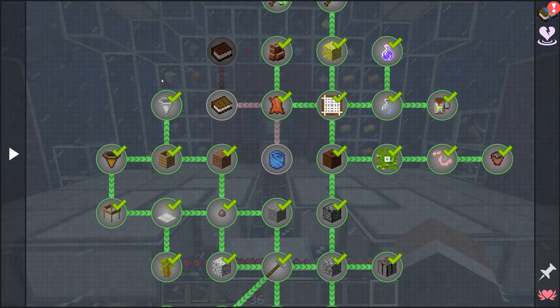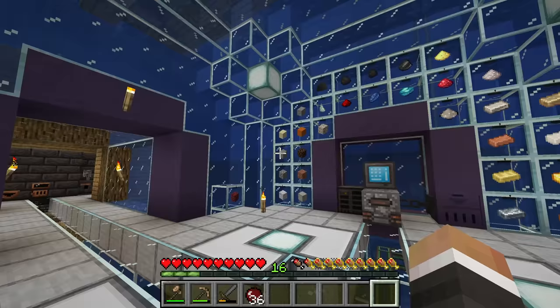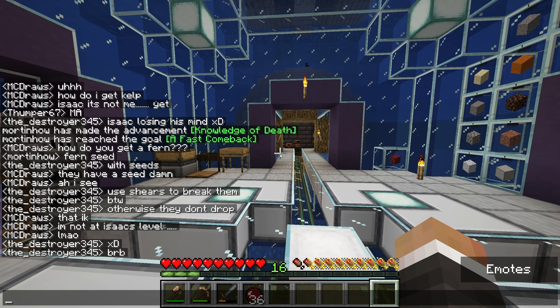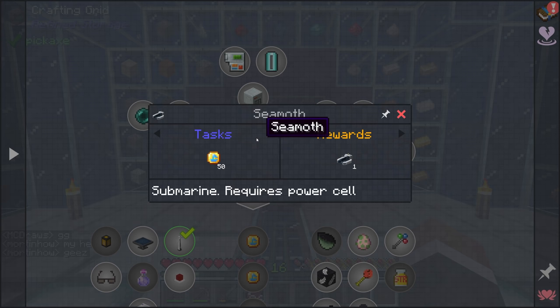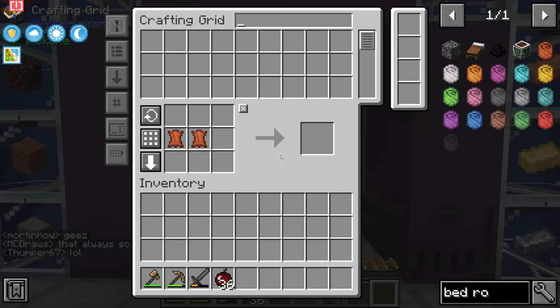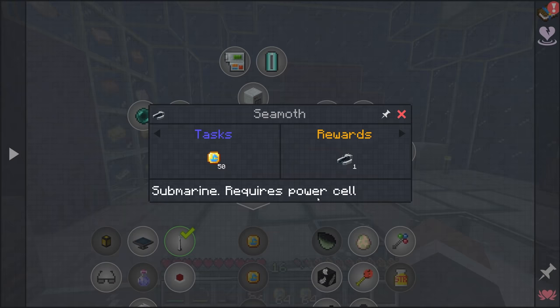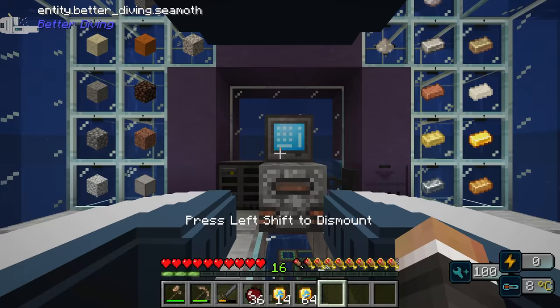Speaking of exploring underwater, one of the things added to the shop is the Seamoth — for those who don't know, this is a vehicle from the game Subnautica, which is an underwater survival game. A mod has added it to Minecraft. We can buy it from the store for 50 C-books, which is rather expensive, and I wasn't sure if we could place it in here, but we totally can.